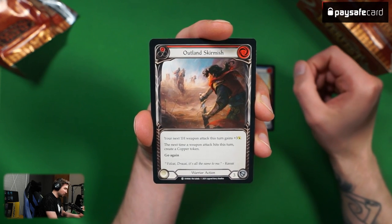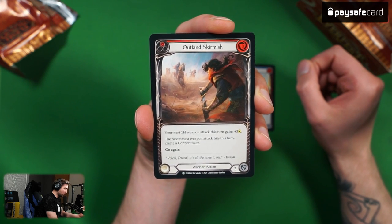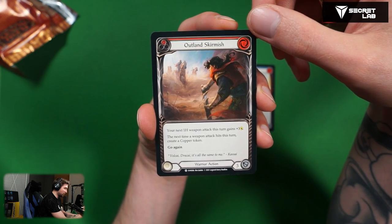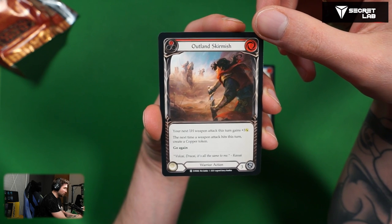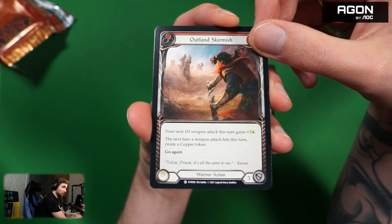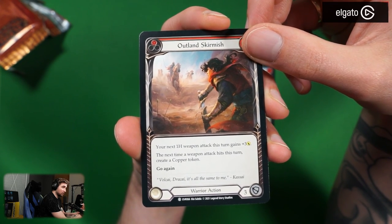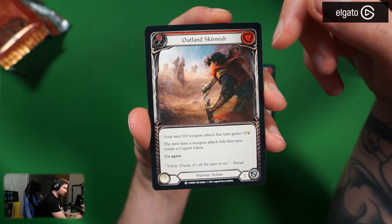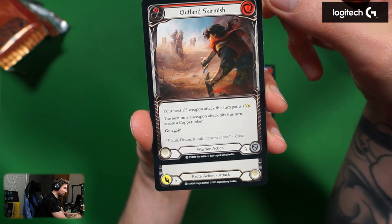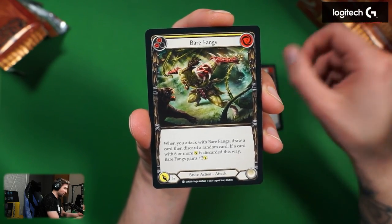Then we have Outland Skirmish for warrior. Your next one-hand weapon attack this turn gains plus three attack. The next time a weapon attack hits this turn, create a copper token, go again. More cards are creating copper tokens — very interesting! We didn't have a constructed deck using coppers before. Plus three attack for zero cost and it creates a copper token. Depends how much value you can get out of the copper token, but this might actually be pretty useful.